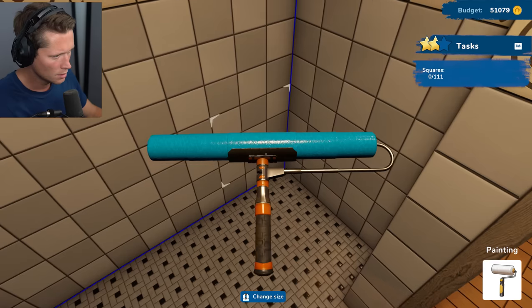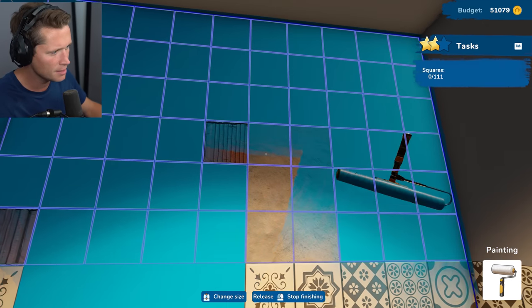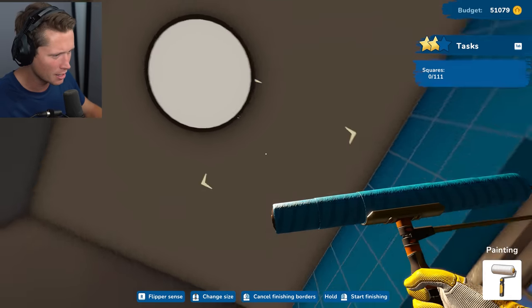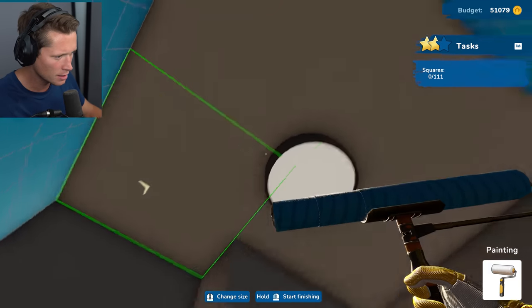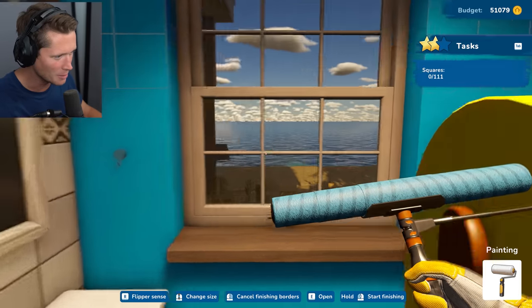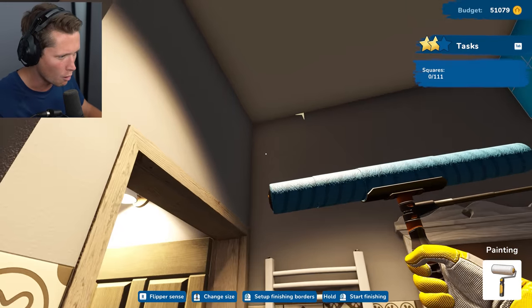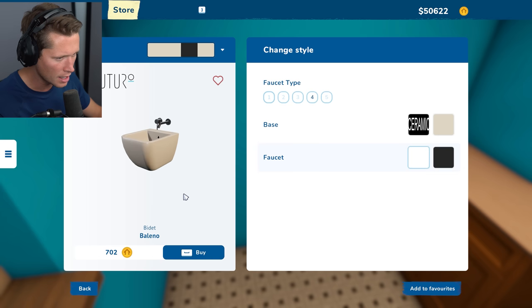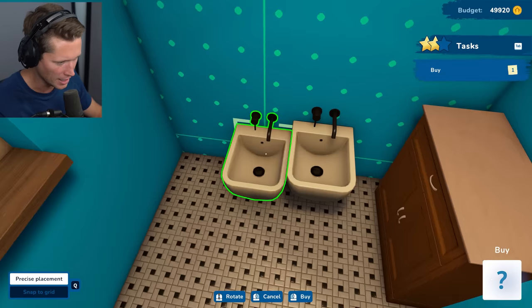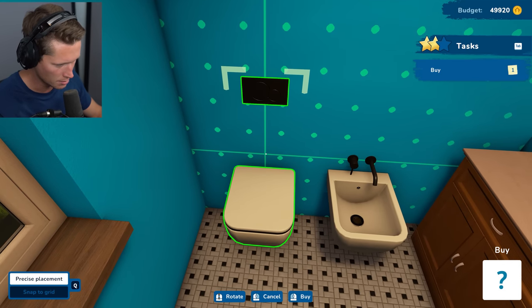Getting our big painting tool and getting to work — our 111 squares aren't going down though. Maybe it wants us to paint the ceiling blue? Trying the ceiling — that didn't do it. Not sure which walls it wants blue, but I kind of like it — you've got the blue ocean out there. Going all four walls with blue! Duck cabinet over there, and then we've got a bidet and toilet. This is going to just be a half bath — it had a shower before but not anymore.